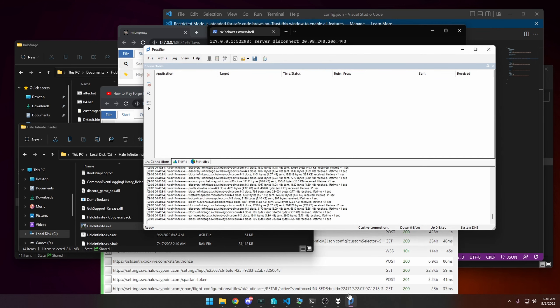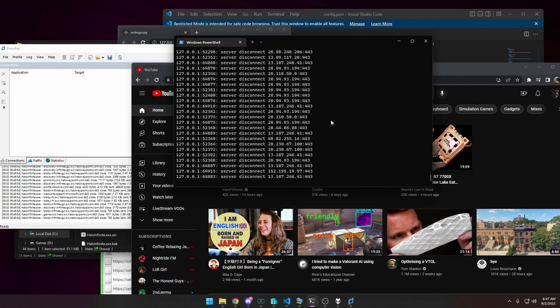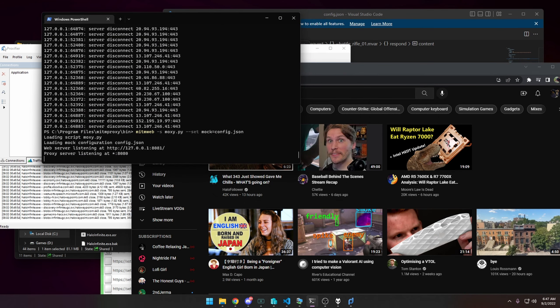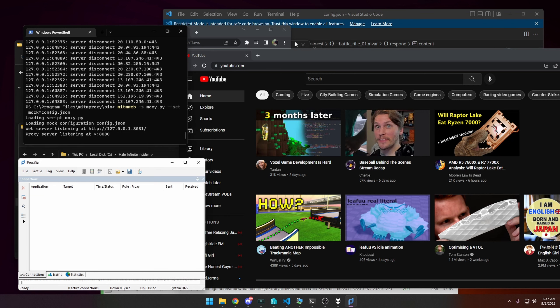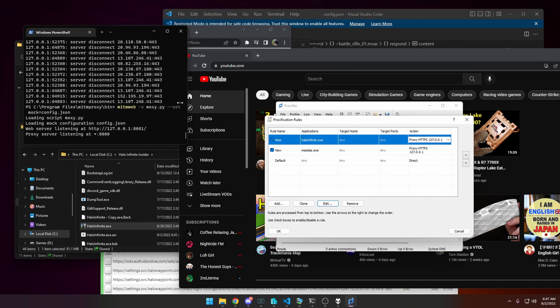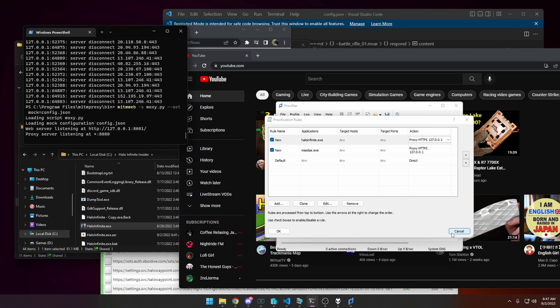The benefit of this setup is that Proxifier doesn't intercept every single connection. If you open a YouTube page and refresh it, you'll notice neither the Proxifier window nor the mitmweb window shows anything — because it's completely bypassing the Windows proxy. Only the executables you defined in the Proxification rules go through the proxy. So hopefully with this you can keep forging while we wait two months for Forge to officially come out.